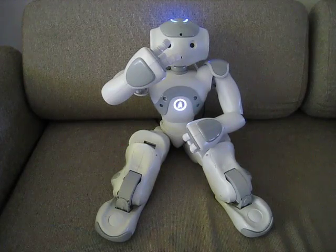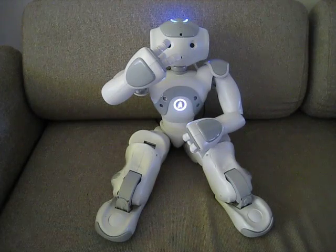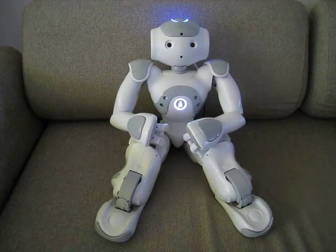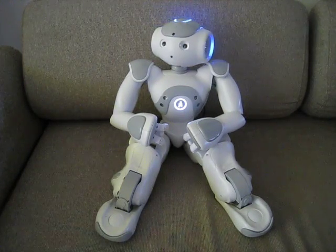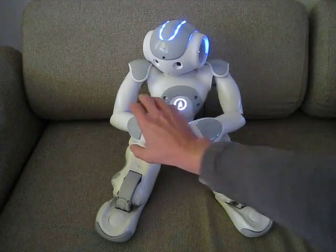Watch my right eye. If you see the blue light during the game, then you must hold my right hand. Let's try it. Watch my right eye — if you see the blue light and hear the sound, you hold my right hand until you hear the sound and see the color. Very good.